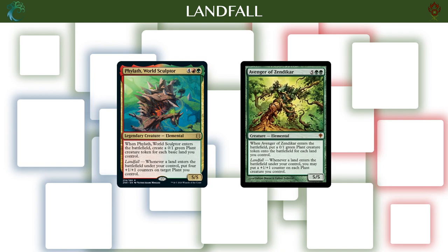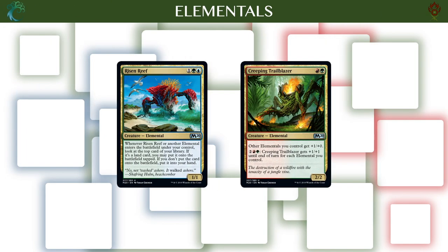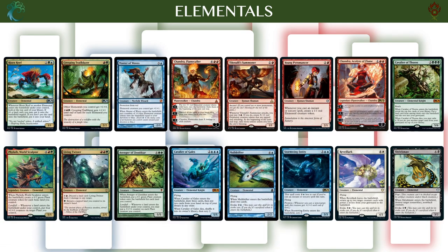Landfall is another classic Gruul-centered keyword, and putting lands into play also fits well with the overall ramp strategy. Avenger of Zendikar and Vyleth are the great payoffs here, with most other cards in this group enabling Landfall. Cavalier is both something to ramp into, a ramp card to get to even bigger things, and also a nice enabler for the Golgari self-mill strategy. For elementals, I'd like to include a small elementals package with Creeping Trailblazer and Risen Reef as payoffs, and Master of Waves, Tilonalli's Summoner, and Chandra Flamecaller as prominent enablers. Both payoffs don't need very many other elementals to be good — simply combining them with one of the cards that makes elemental tokens already makes them pop off.